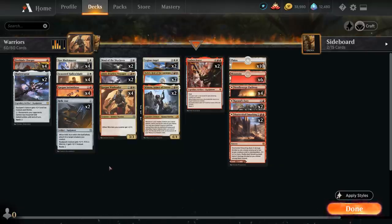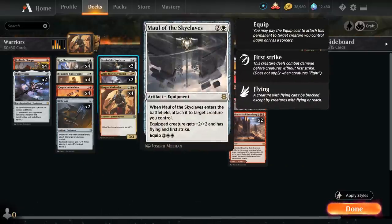At three mana, speaking of powerful equipment, we've got two copies of Maul of the Skyclaves, which also equips to a creature right away when we play it, giving it +2/+2, flying, and first strike. Then we can move the equipment for four mana afterwards.